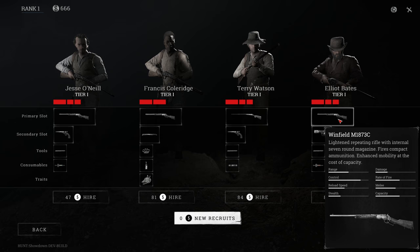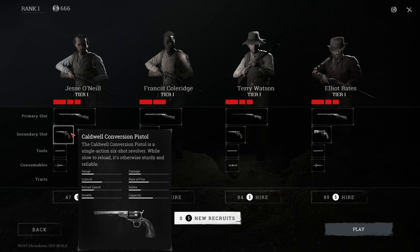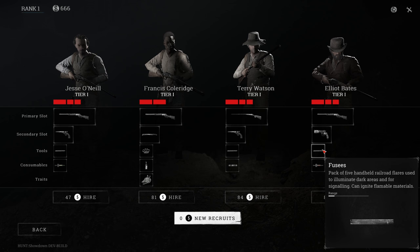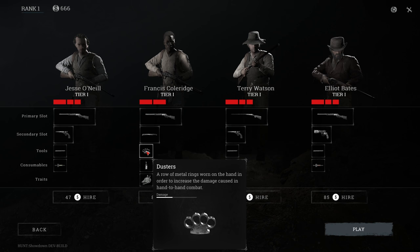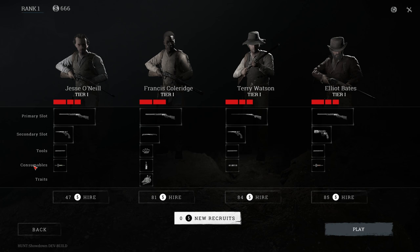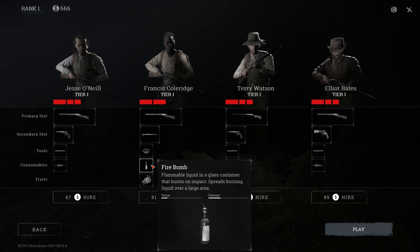The last one has the same as the first one. For the secondary slot you're going to see a variety of weapons like the Nagant with a silencer which is very useful, a pistol, this one has a machete, and the same pistol again. Then the next line you're going to see tools - this can be 3 things in total but for these guys it only has one. First one has some fuses, which are actually railroad flares to eliminate dark areas. These are dusters - you've seen these in gangster movies, worn on the fist and great for hand-to-hand combat. Then you're going to have consumables, maximum is 3. This is an antidote shot against poison. This is a firebomb - basically a molotov cocktail - where these guys can throw liquid over a large area. And a dynamite bundle.